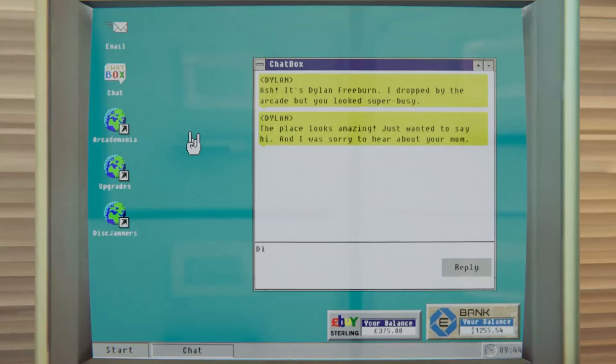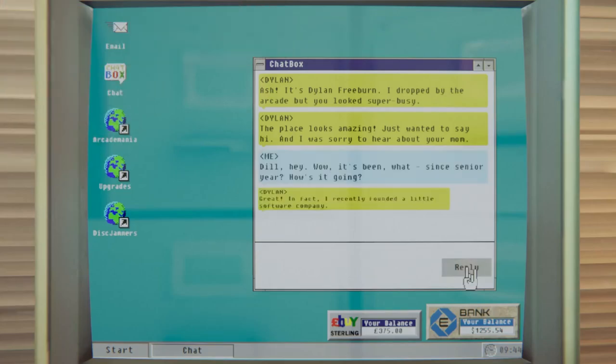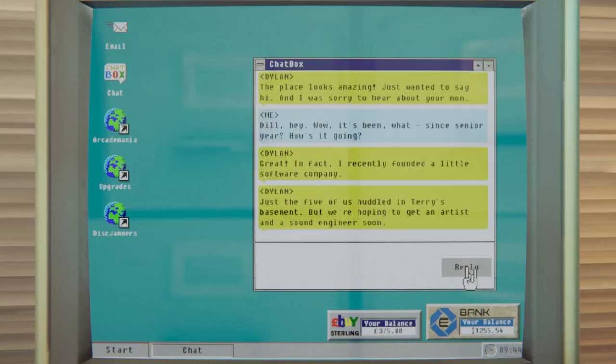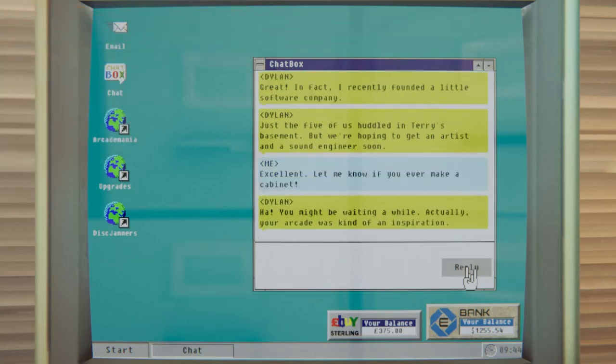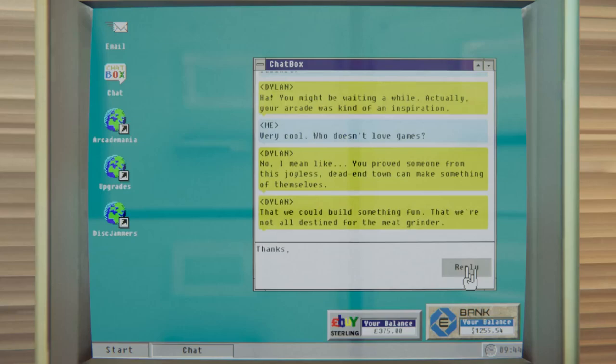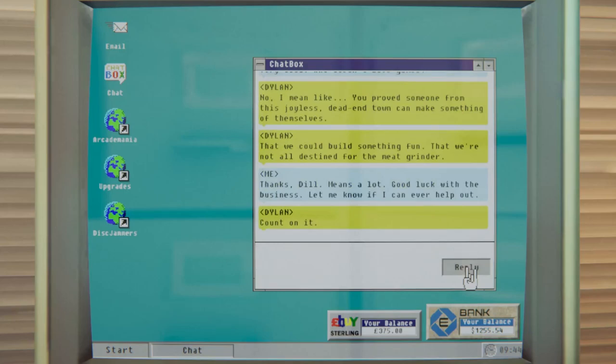Dylan — it's Dylan Freebird. He says: 'I dropped by the arcade but you looked super busy. This place looks amazing, just wanted to say hi. I was sorry to hear about your mom.' I don't even know what happened to my mom. So someone from my past. 'I recently founded a little software company — just the five of us huddled in Terry's basement. We're hoping to get an artist and sound engineer soon. Let me know if you ever make a cabinet.' 'Your arcade was kind of an inspiration — you prove someone from this joyless dead-end town can make something of themselves.' I run an arcade behind a laundromat — go me. Maybe we'll be working with that guy later on.